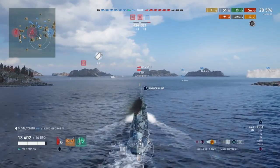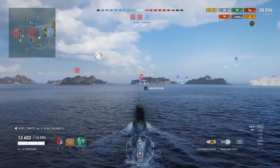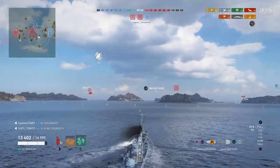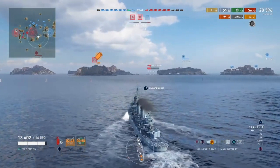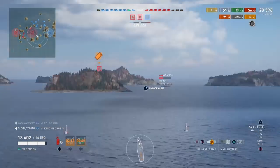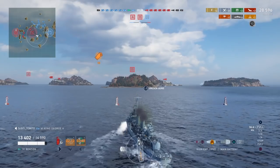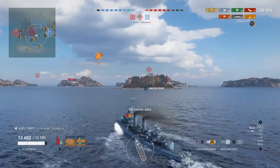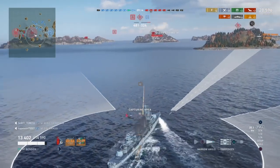That's two ships down. Now we're going to move into B. Like I talked about earlier, these USN destroyers are just made for taking caps in domination mode — this is the strongest game mode for them. In capture-the-base mode they're a little less effective because the positions enemy ships are going to be in are less predictable. In domination you're normally going to have destroyers rushing toward the center to meet in the caps, and that's an advantageous situation for these destroyers.